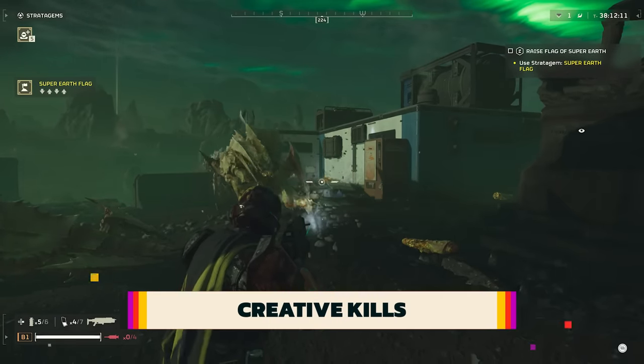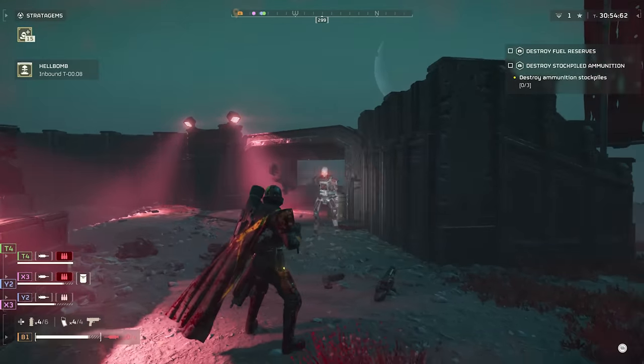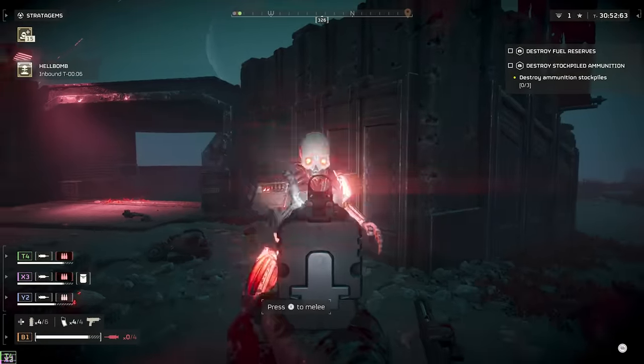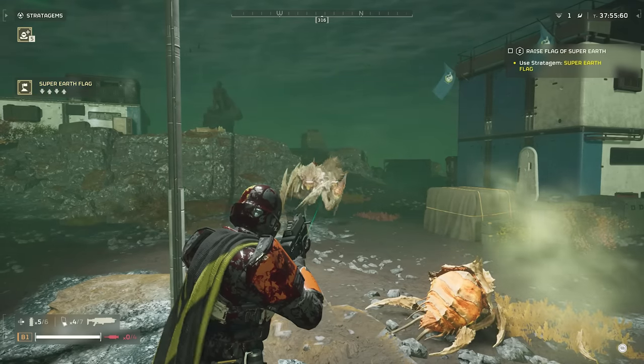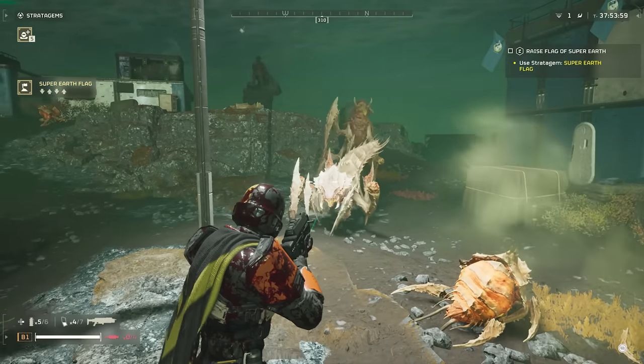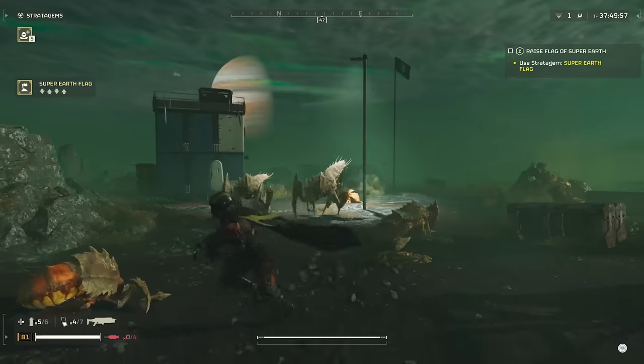You can de-limb both bugs and automatons. Automatons will chase after you after being literally disarmed, unable to do much more than a one-handed punch, and bugs will drag themselves along at a much slower pace. This is essential when tackling faster or larger bug enemies in particular.